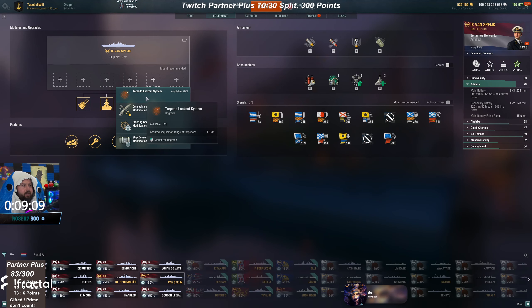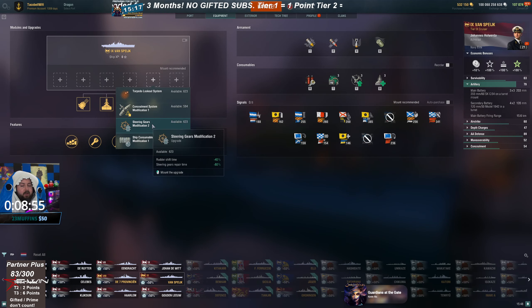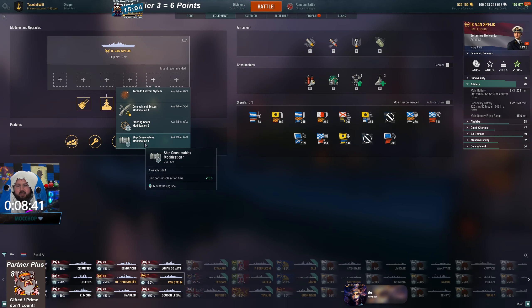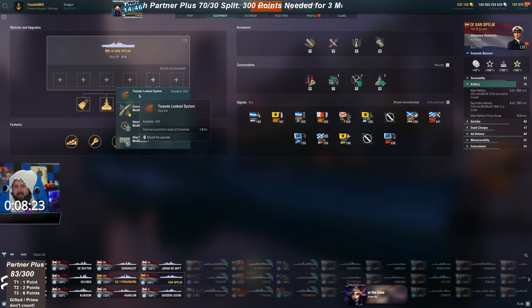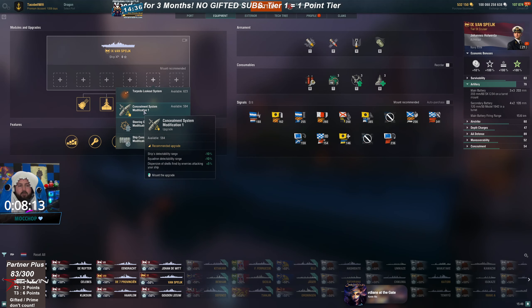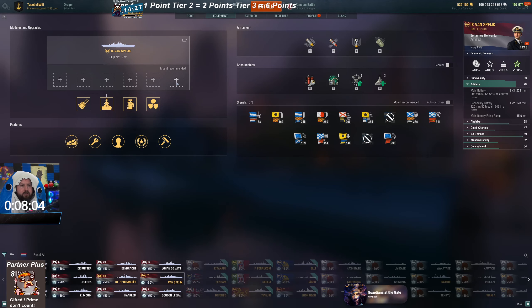For the fifth slot, the assured lookout system could potentially be a good pick, but normally for a cruiser I take concealment so you can actually go dark, or the steering modification for an open water build. I've never taken ship consumables — it's one of my least taken modules. At 10% it's not worth it; at 20% I could see it. The torpedo lookout could potentially be good if the ship is going to be open watering the whole time, but normally if you're open watering you just take steering gears anyway. It's always a choice between concealment and steering gears; the consumables and torpedo lookout are really never worth it.